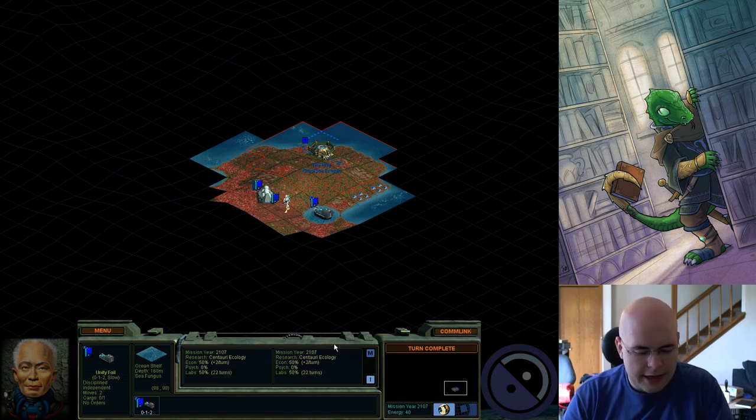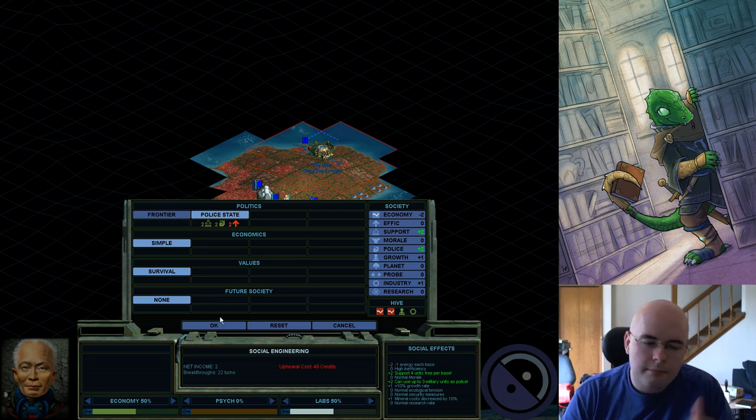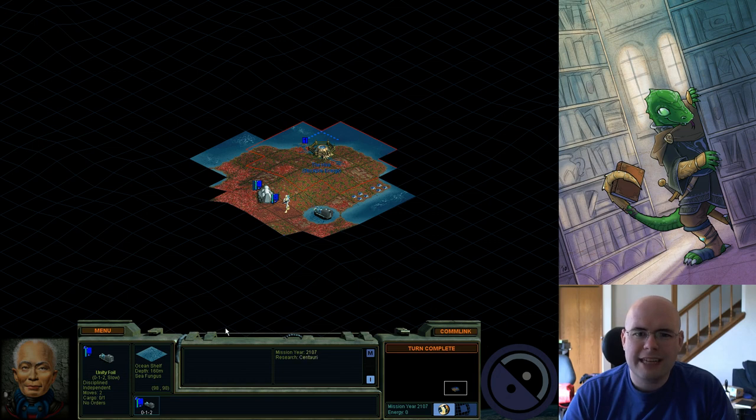I happen to have enough money now to do my social engineering. I can definitely use some more free units and police — it's free other than the upheaval cost of 40. So I'm going to go ahead and pay my 40 energy credits. You really don't need money in the beginning of the game for much of anything else. I'm going to keep my foil there and probably put the Colony Pod in it.